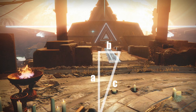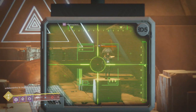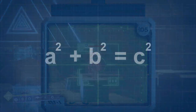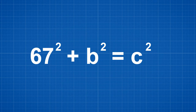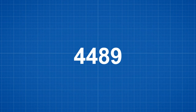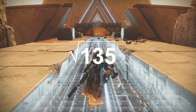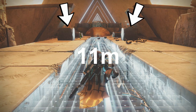We know from previous measurements that the Vex on the left is 67 meters away, and if we stand in the same spot, the one on the right is 68 meters away. This means for the Pythagorean theorem — a squared plus b squared equals c squared — we know a is 67 meters and c equals 68 meters. We can take 67 squared, which is 4,489, and subtract it from 68 squared, which is 4,624, to get 135. We then take the square root of that and get 11 — which is b, the distance between the two Vex, or the distance between the center of the two pillars.